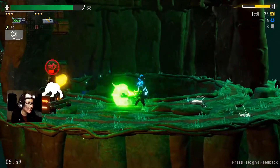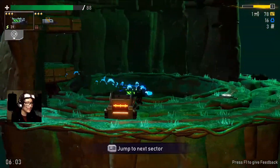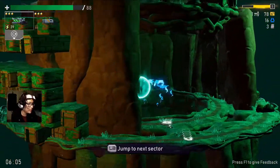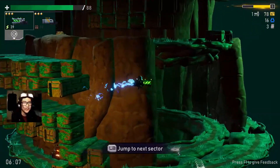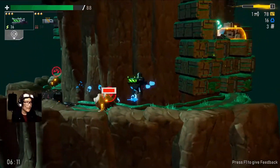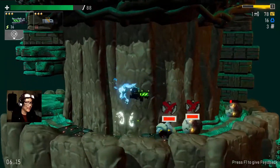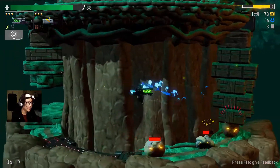Orbital Bullet is a fast-paced 360-degree action platformer with roguelite elements. Basically, you're sucked into these procedurally generated planets and you fight your way through hordes of enemies. For an early access game, I could see a lot of potential. The gunplay mechanics are actually fun, though on my first playthrough I kinda got lost with what to do with the resources I found.